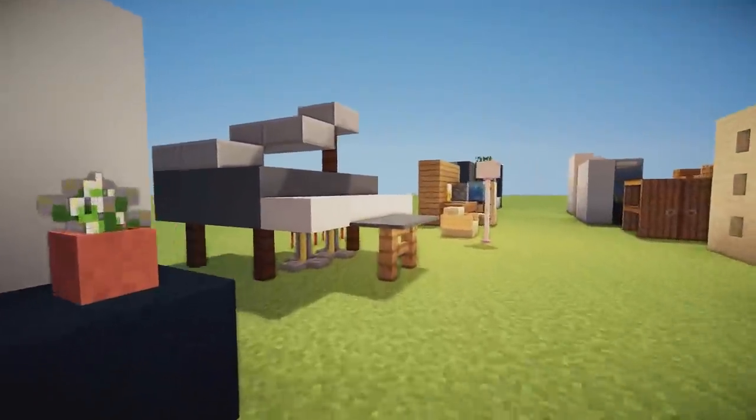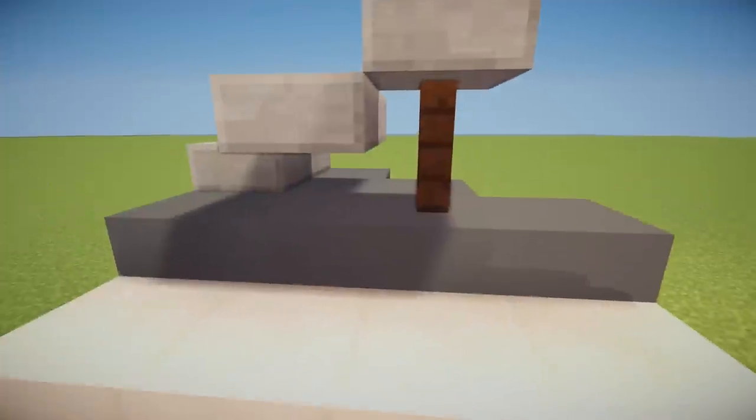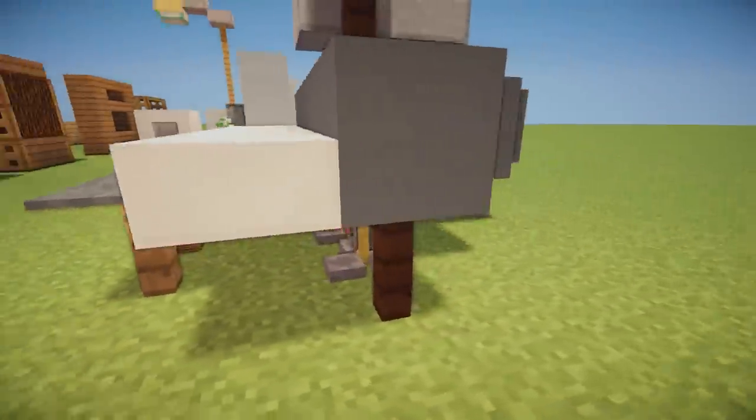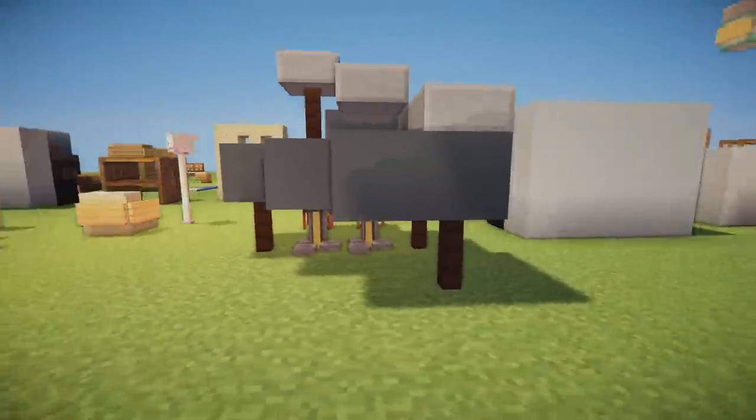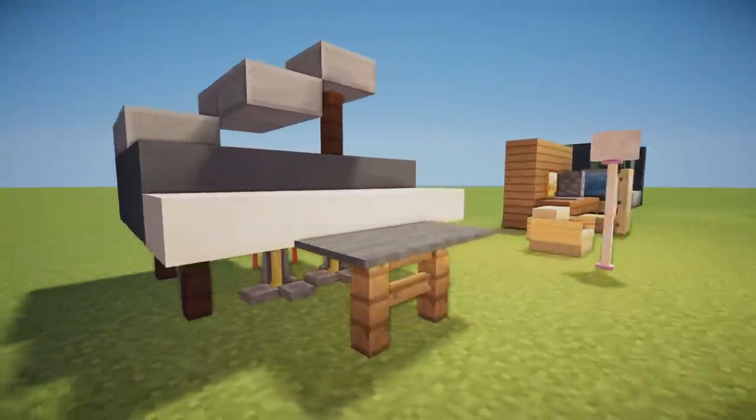We then have this amazing piano design made of quartz slabs and clay in a diagonal shape to make the body of the piano, with brewing stands for the piano pedals, fences as the supports, and slabs on top to form the lid of the piano.